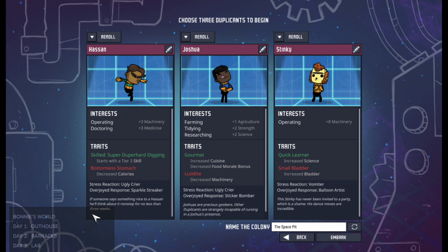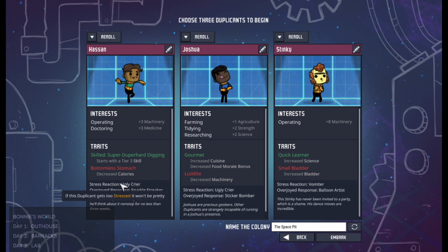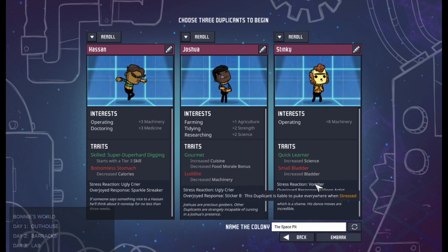Down at the bottom you've got some personality responses. Stress reaction is what they do if their morale gets so low that they become stressed. In the case of this one he cries, this one also cries, and this one vomits. Vomiting isn't great but you can clean it up, so it's not one of the worst in my opinion.